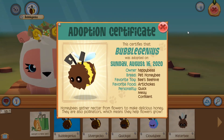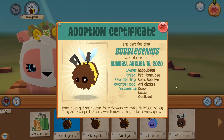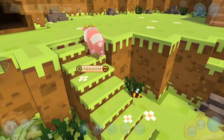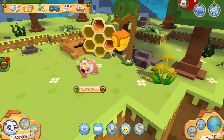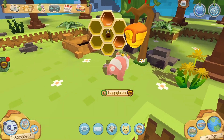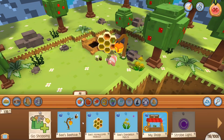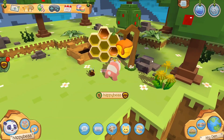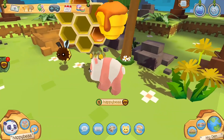Okay I finally got one! This one's name is Bubble Genius — just the default bee — and the favorite toy is the Bee's Beehive, and the favorite food is artichoke. So let's go try this out and see if it's going to use the beehive, because I really want to see what the animation looks like. Is it gonna... wait, is that the Bee's Beehive? Let me check — yes, it says its favorite toy is the beehive. Maybe it just uses whatever toy it feels like. I'm honestly not sure — you guys might have to try it out yourselves.